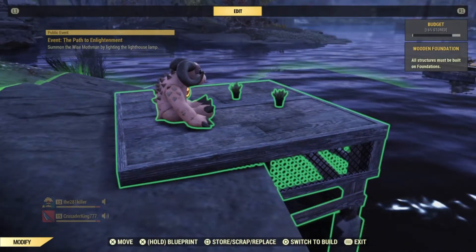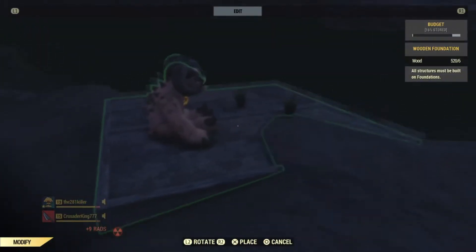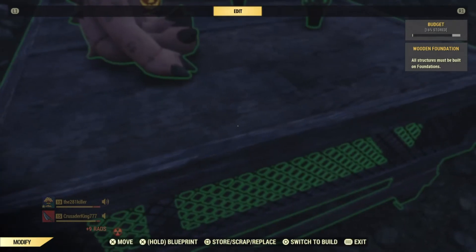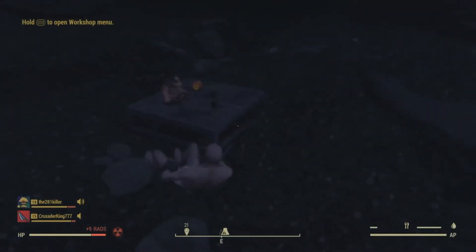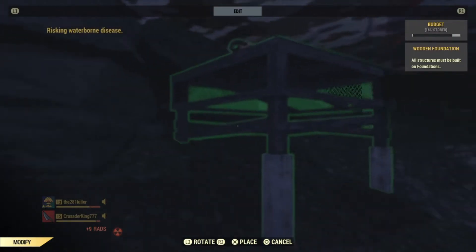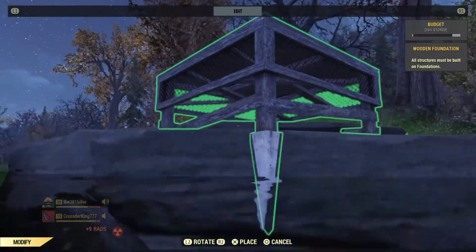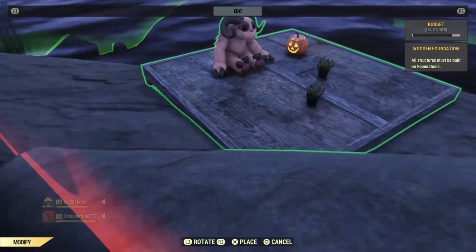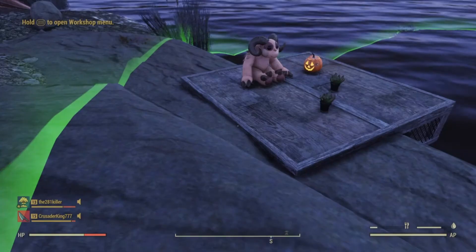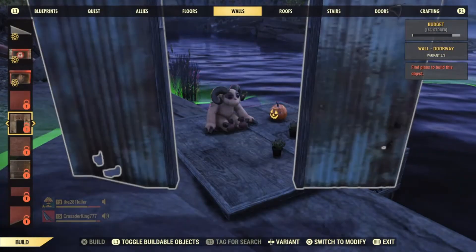What's up guys, the 281killer here, talking about building underwater. I got the foundation, got some stuff on it. As you can see, I'm dragging it underwater — my character is fully submerged, swimming around. I can still pick up this foundation. A lot of people think that once you build on water it's stuck, but it's only stuck in shallow water. If your character can fully submerge, you are able to pull out the object.